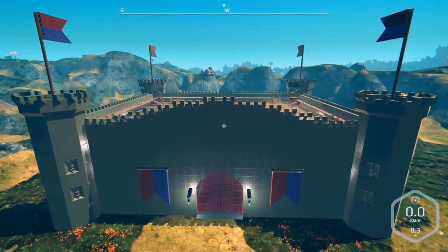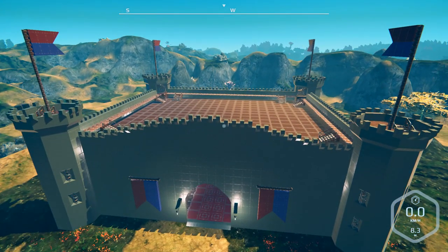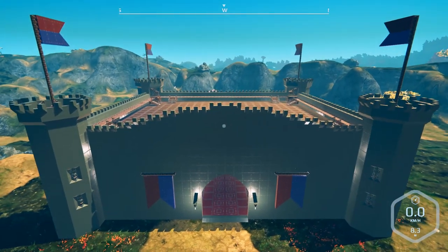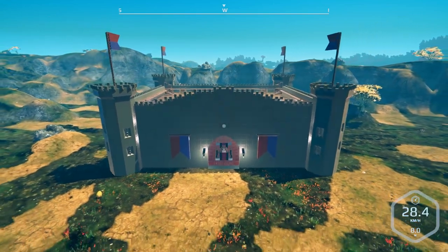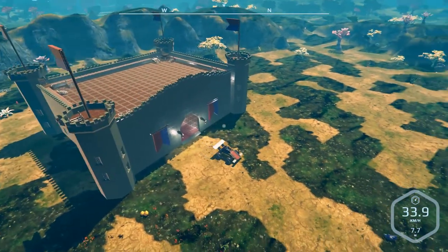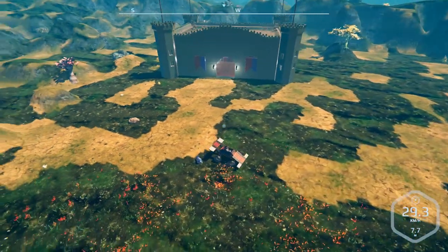Hey everybody, it's BC here at the big castle — just kidding, I'm not at a big castle. I'm actually in a little buggy I made that's inside the castle. It's a little thing I threw together, almost like a little Formula One car.